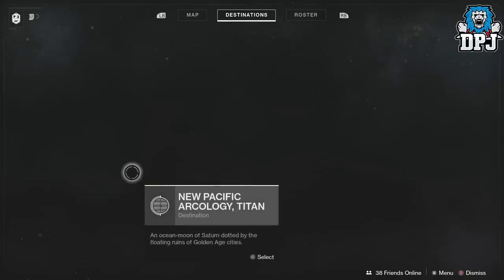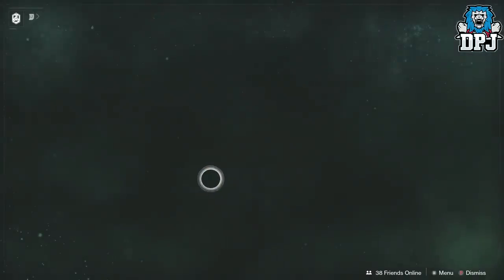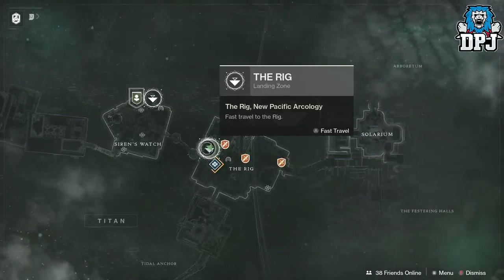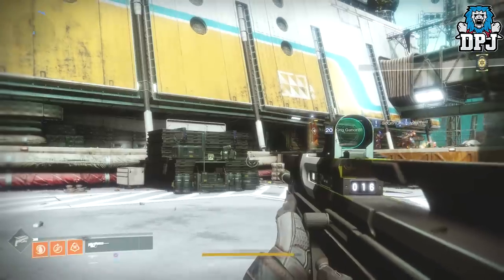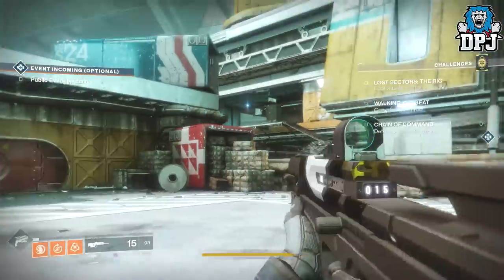It's located on the moon, Titan. I'll show you exactly where you need to spawn. Go here, jump on this one right here, and go down to the Rig landing zone. Fly down to here and you'll spawn in this spot — simple as that. Then you want to head in that direction.